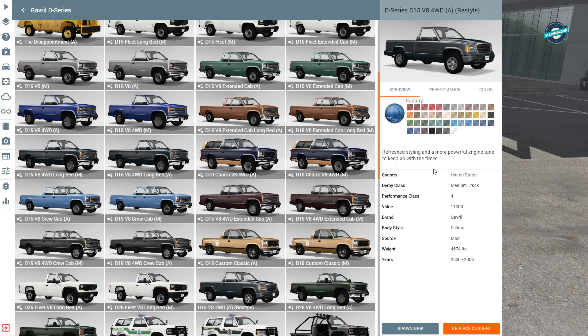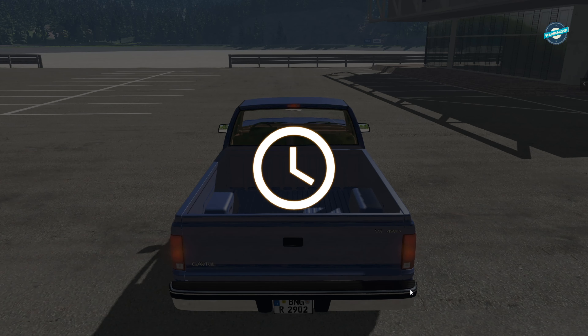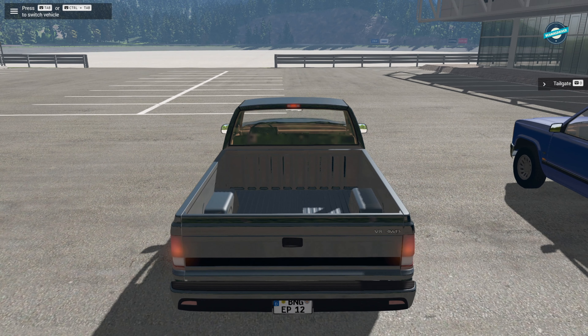Here we are on BM&G Drive, checking out the newly restyled Gavril D-Series 2000s model. This is a refreshed styling and a more powerful engine tune to keep up with the times, covering years 2000 to 2006. We're gonna spawn it next to the old one and take a look.